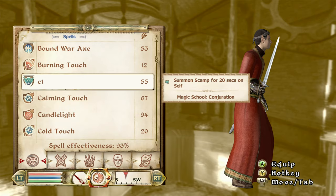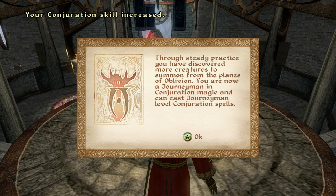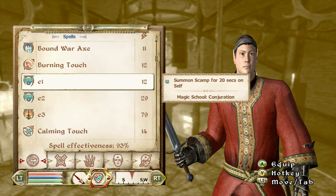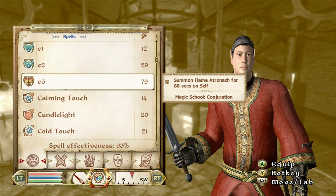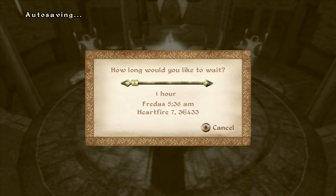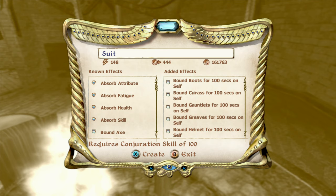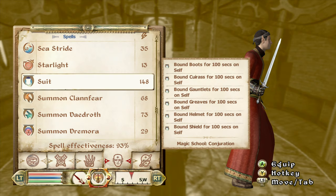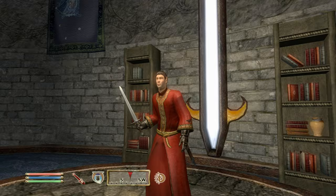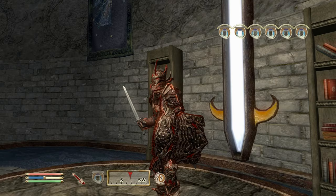To boost Conjuration: at level 25 summon a Scamp for 20 seconds — I call it C1. You summon, summon, summon, and once your magic bar is out you wait until it refills. At 50 I make Summon Scamp for 49 seconds, at 75 I do Summon Flame Atronaut for 88 seconds — use the spells that cost the most magic then just wait. Once you get Conjuration to 100, which takes about an hour and a half, you can make a full summoned Daedric armor set for 100 seconds — full Daedric armor at level one.